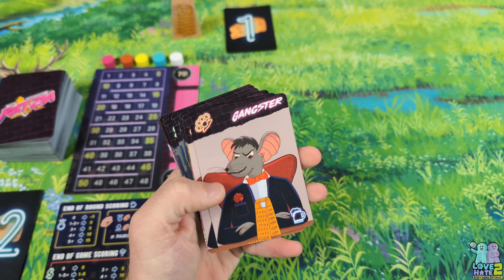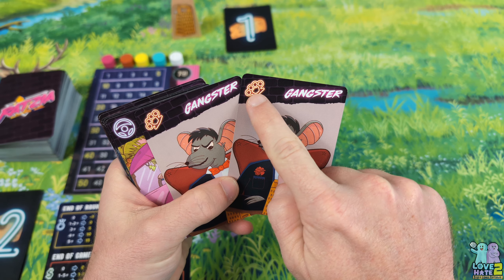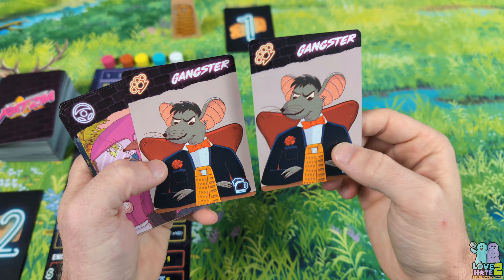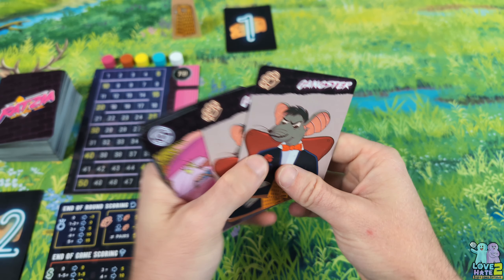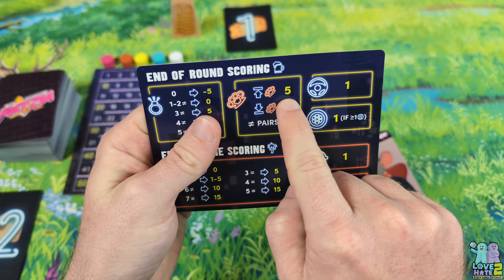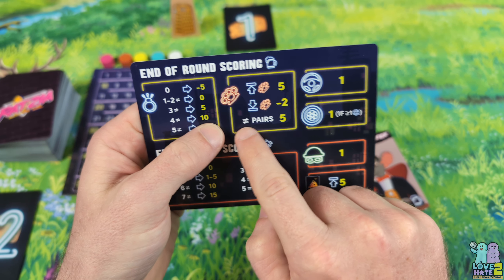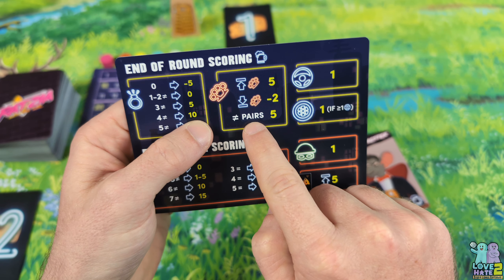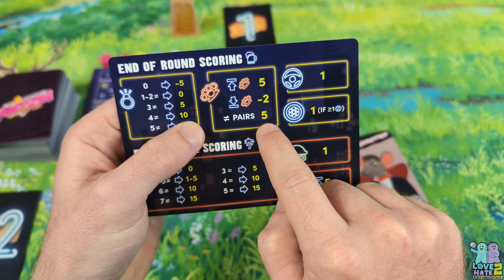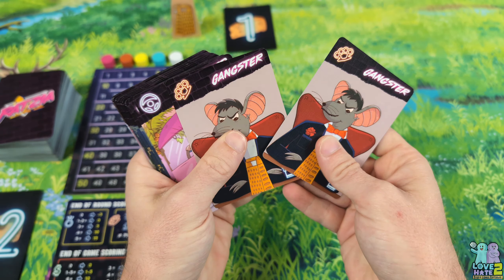Another type of card you'll come across are gangsters. Gangsters all look the same and have a brass knuckles icon up top. Again, the beer mug in the bottom means they score at the end of every round. You want to be the player with the most gangsters, because if you are, you get five points — but if you have the fewest, you lose two points. You also want to get them in pairs, because for each pair you get another five points, so aim for an even number.